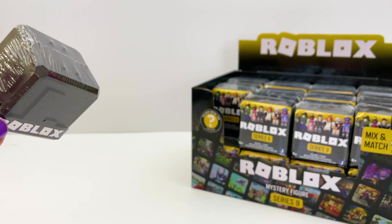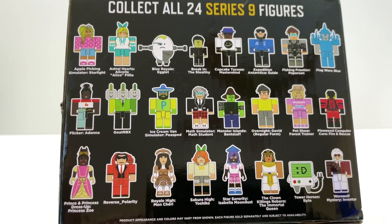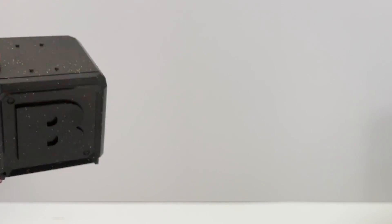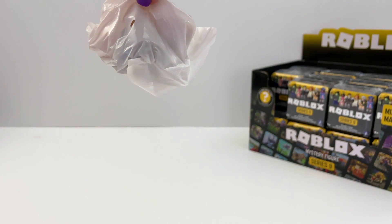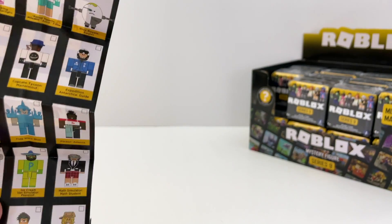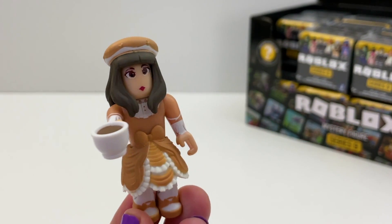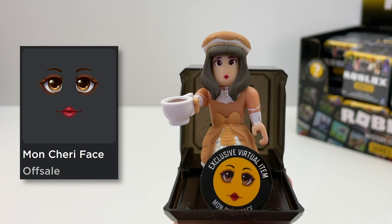These boxes are black jewel colored. These are all the figures we are looking for. Box number one is an L box — if it's an L on the outside, it will be a B on the inside. Each box comes with a checklist; if you want to see the full checklist, I'll put the link under the video. The first figure we got is Mon Cherie from Royal High — great way to start. The code for this is the Mon Cherie face.